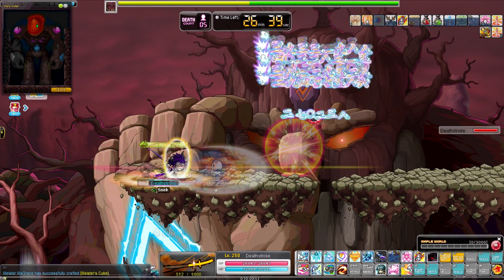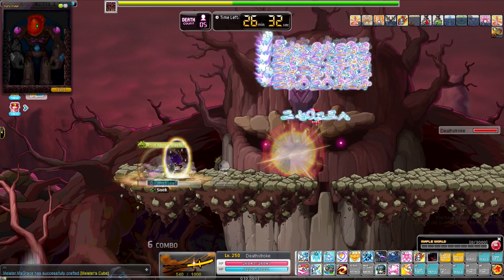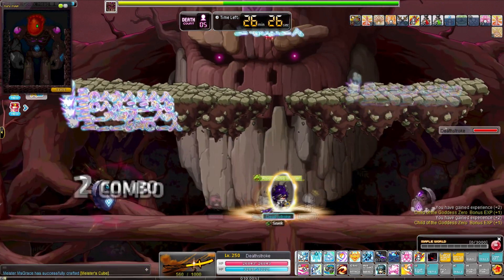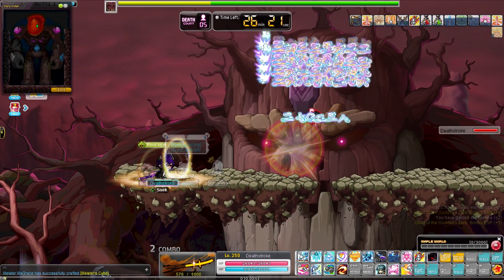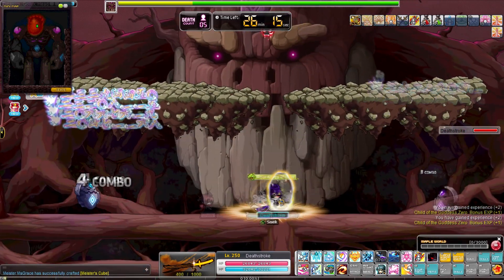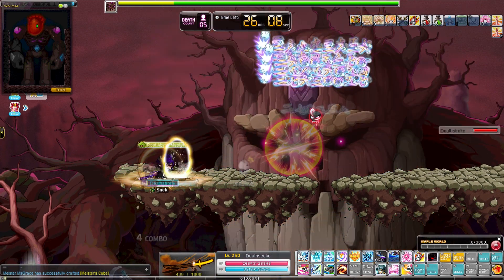You don't want to stay down there too long because he could curse you and reverse your controls, or nuke you with another attack that he won't use if you stand on the second platform. At eye level he also has a shout or roar attack that can knock you off the platforms, but if you stand just to the left of the portal you'll be out of range and won't get hit by it. It's the big orange shell thing.